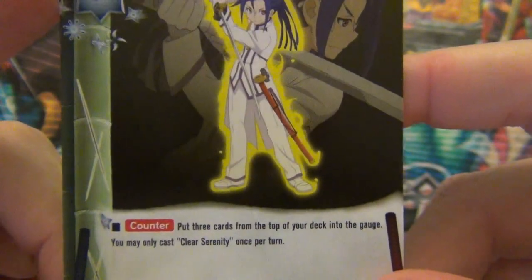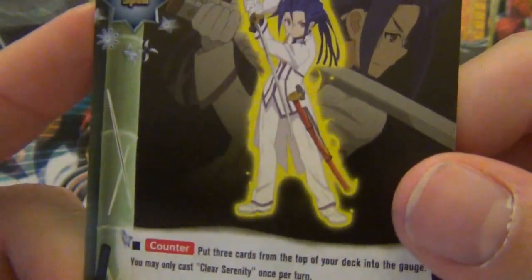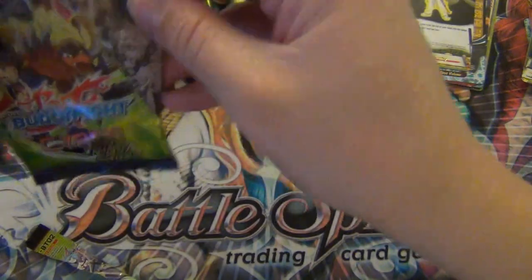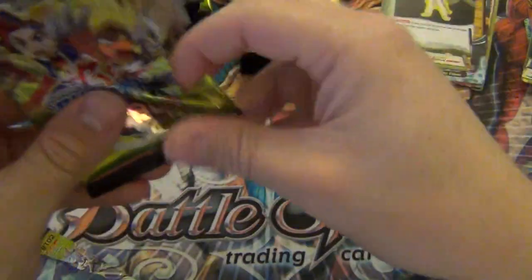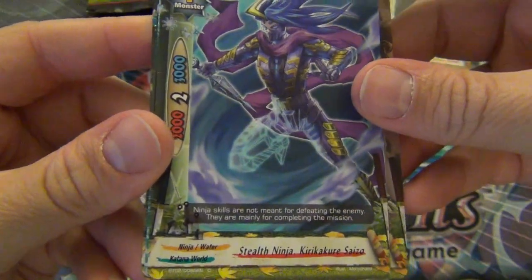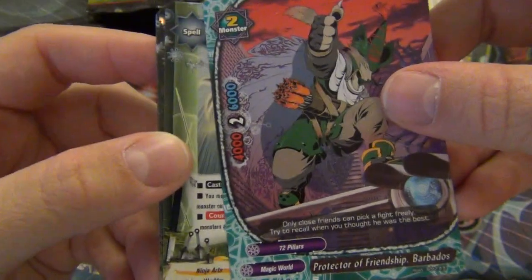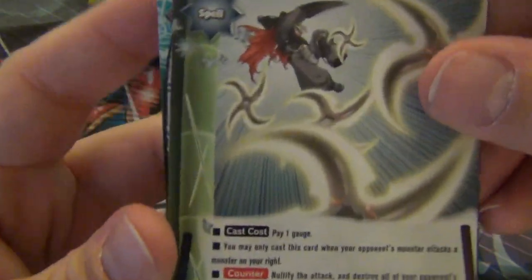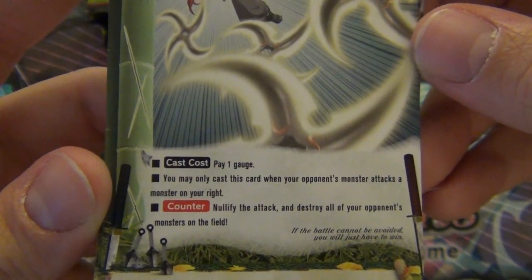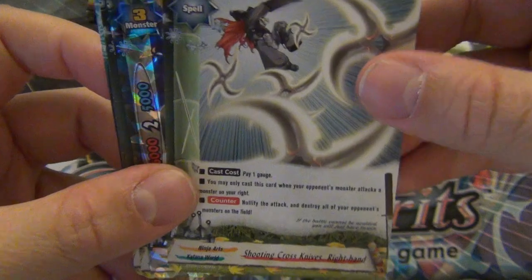Clear Serenity: put three cards from the top of your deck into the gauge. You may only cast this once per turn, so I guess that's the difference - you can play it during your turn and then your opponent's turn and then your turn again if you really wanted. Shooting Cross Knives: you may only cast this card when your opponent's monster attacks any monster on your right - nullify the attack and destroy all of your opponent's monsters. That's pretty ridiculous.